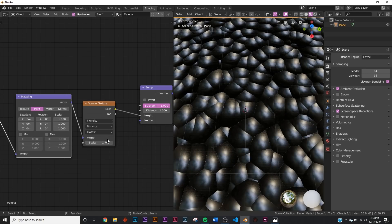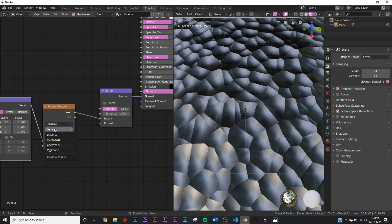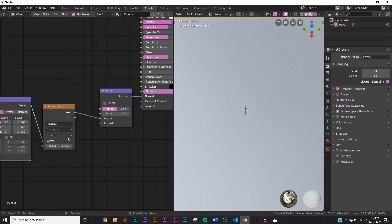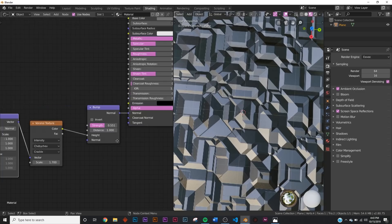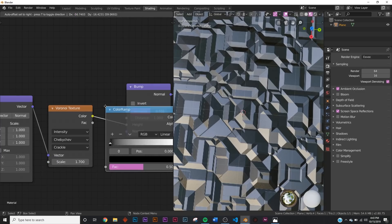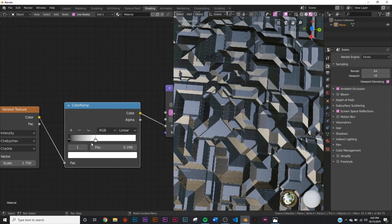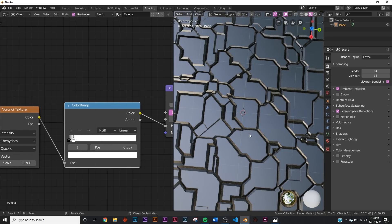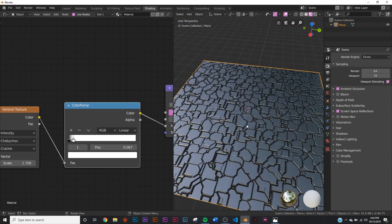Now we have all this craziness - let's bring the scale down to 1.7 in the Voronoi, and on the strength bring the bump down a bit. Change the distance to Chebyshev and on closest bring it to Crackle. Now we have this fun bumpiness. Let's add in a color ramp - plug it in front of the Voronoi and bring the white portion all the way back, so we're flattening out those tops. Now you have this really interesting beveled Voronoi landscape.